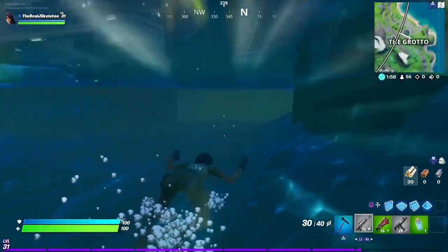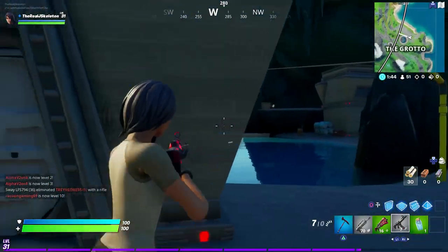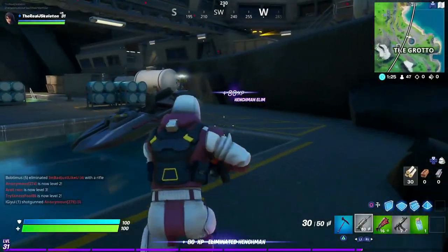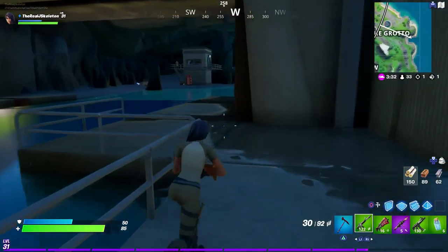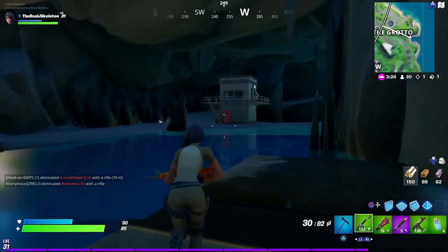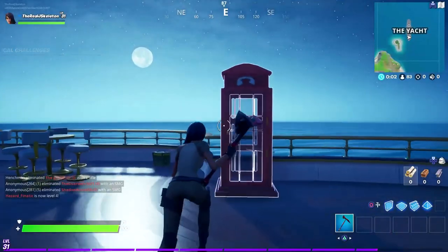Now we're at The Grotto. It's basically dead center — if you come through the top hole, it's right there. You go in, disguise yourself, and you come out looking like a henchman. By a miracle I also found the second one: if you look at where I'm at, this little square cutaway — come through here and right under this little outpost you can see the second phone booth location at The Grotto.